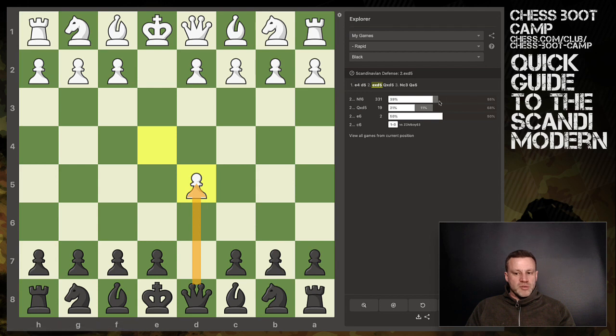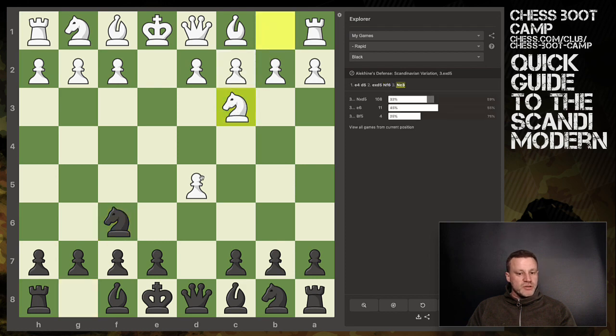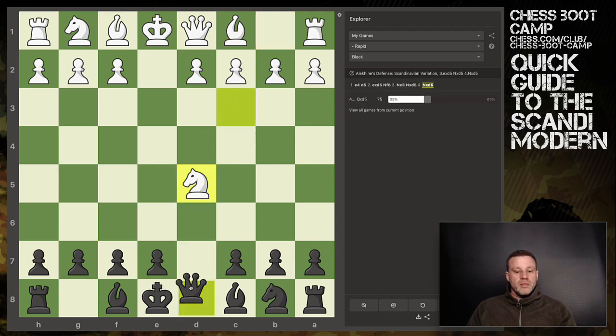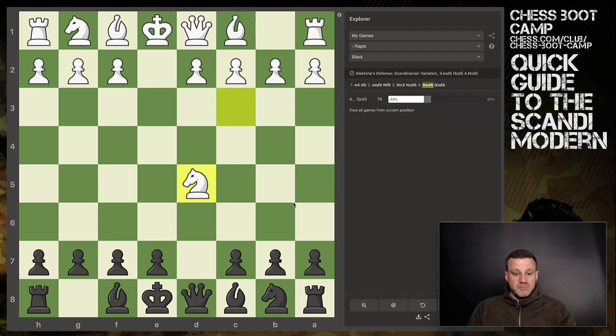My most common move by far is Nf6 - 331 games, I've won 55%. This is the modern variation, so you're not immediately recapturing the pawn - it's a bit like a gambit. However you will get this pawn at some point because it's very difficult for white to hang on to it. The most common move here is Nc3 trying to protect the pawn, then you simply take, white recaptures, and you get your queen out. Your queen's here, there's no knight on b1 to jump out and kick your queen, so you are actually ahead slightly in development. You have to be comfortable with that - it is a queen out early, but white's got no development, everything's still in the box. You can steal a march on your opponent, and I've won 63% of games from this position in rapid.